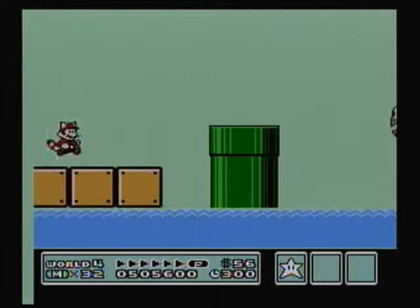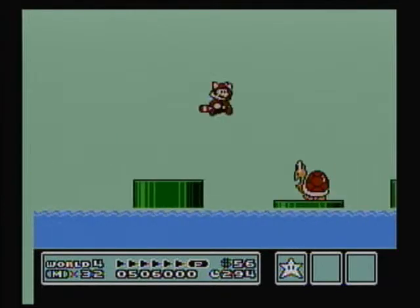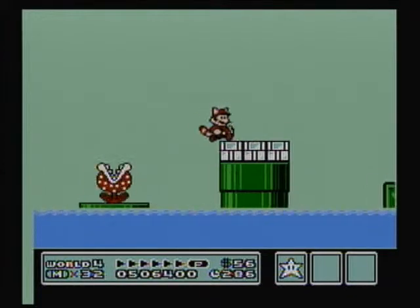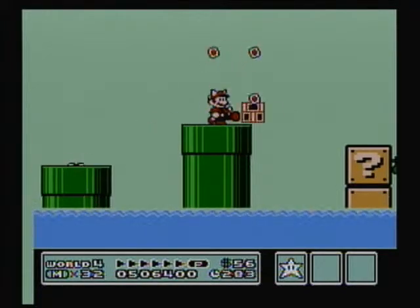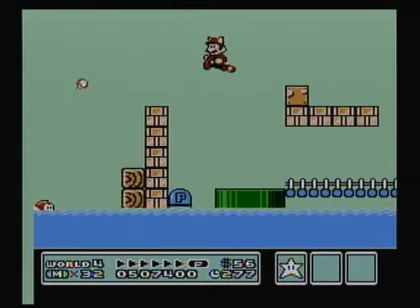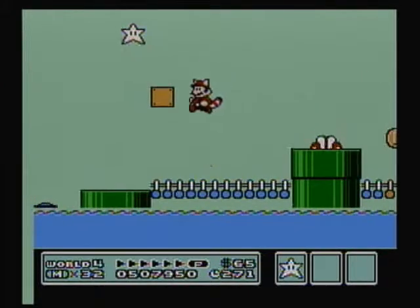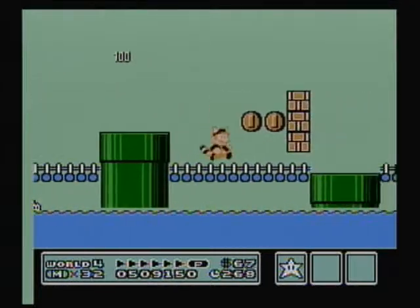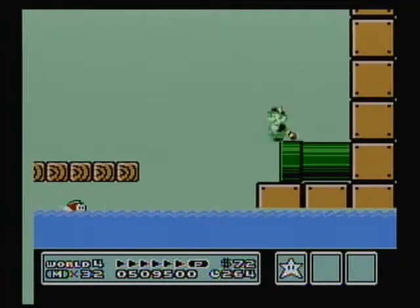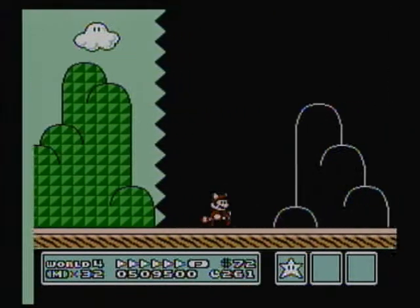We don't have Big Burfa here, strangely enough, but we do have this one Cheep Cheep that just keeps popping out of the water. Ooh, Starman — I'll give you that. Alright, that one's wrapped up pretty nicely with a nice pretty bow.